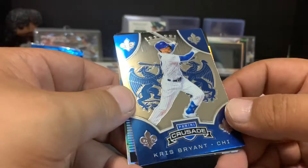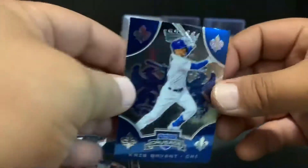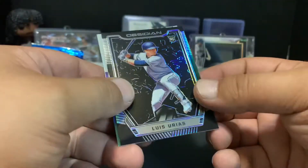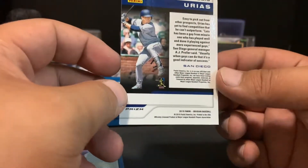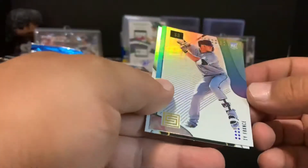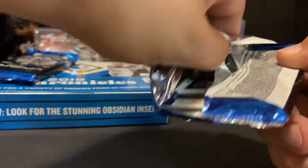Look at this — a Crusade Chris Bryant, pretty nice and shiny, not numbered. Then an Obsidian of Luis Urias rookie — not numbered either. San Diego is loaded with rookies, National League West is pretty tough out there. Then we have base cards of Ty France and Chris Davis for Oakland. A lot of rookies in San Diego — making crazy fire cards.